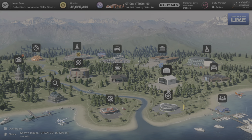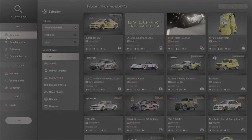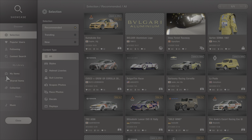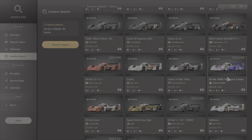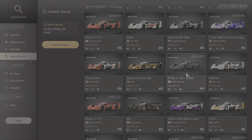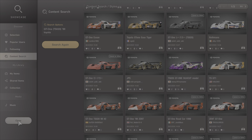Go straight over to Showcase and we're going to add a livery onto the car. Go down to Content Search, click onto Current Car, go to Popular Tags and we're going to look at Toyota. Have a brief look at all the different liveries you can select from. We're going to click on the John Player Special one — it's absolutely stunning. Click on Collection on the left-hand side and exit the menu.